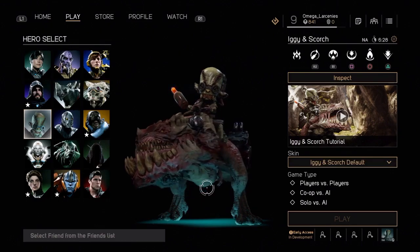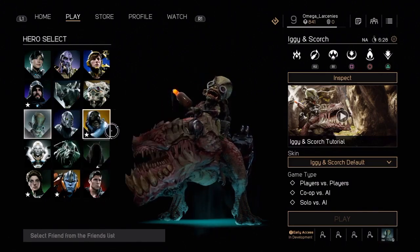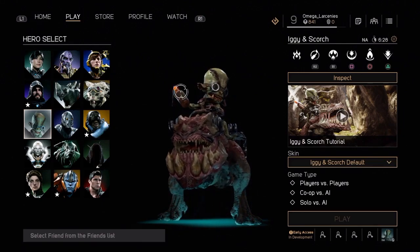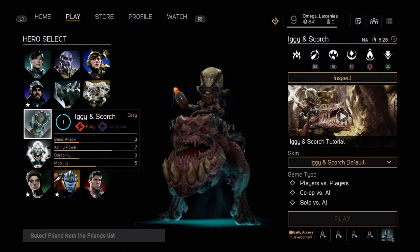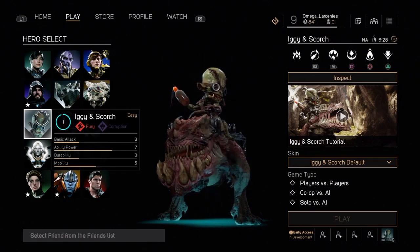Looking at them, they look absolutely horrifying. Iggy looks like a small little goblin, and Scorch honestly looks like the head of Cerberus that grew legs and decided to join the Paragon fight. But honestly, I like the way they look — they look pretty badass and a little scary. I'm looking forward to seeing what kind of skins they put into this game for these two lovely characters.